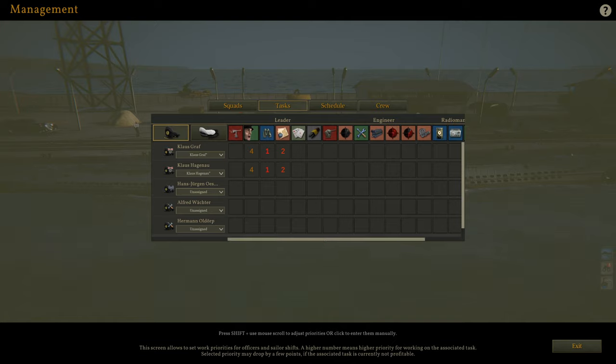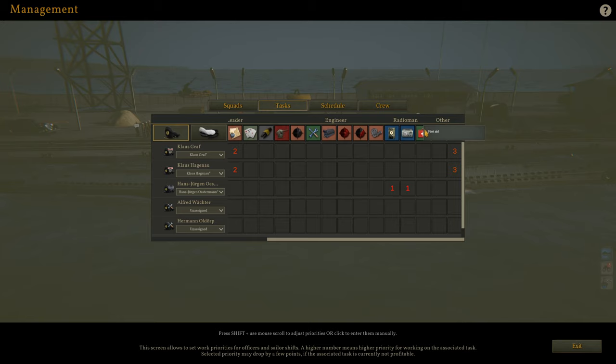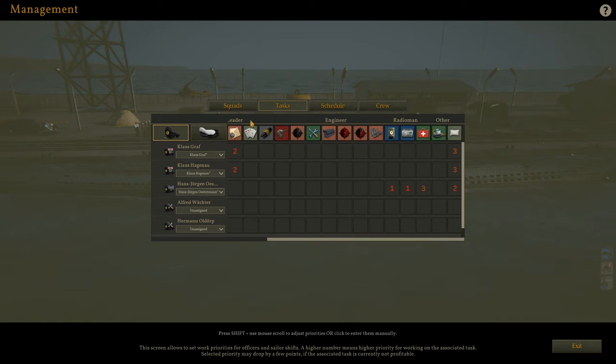For this next one — our radio man — I think initially until you get two of them, when you're underwater you want him on the hydrophone, and above water on the radio. So I'm going to do one and one for those, and then first aid is very important so that's going to be first — priority two and three. That means they'll get out of bed to help somebody, which is what we want. Very simple — we only have one guy there. Just simplify this, don't worry about everything that's on the screen.